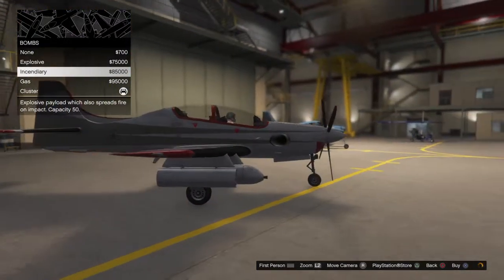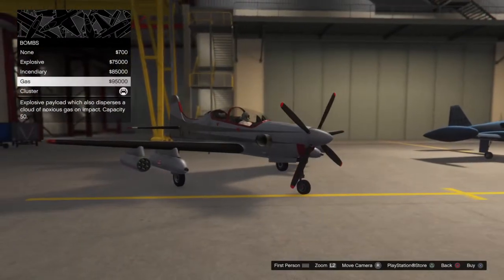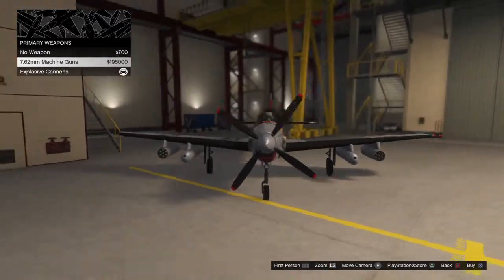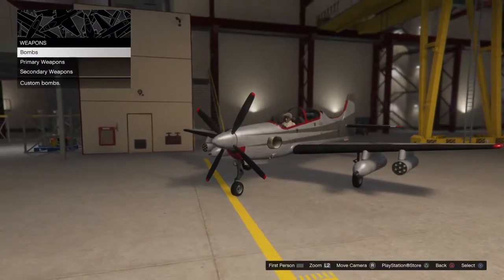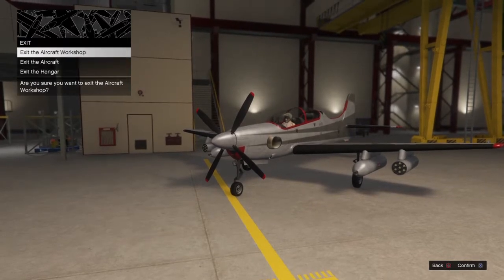You can put explosive, incendiary, gas, or cluster bombs. I have cluster just because — I'll take clustered. Then primary weapons: you can have 7.62mm machine guns or explosive cannons. Then you can put homing rockets — and that's all for the upgrades.